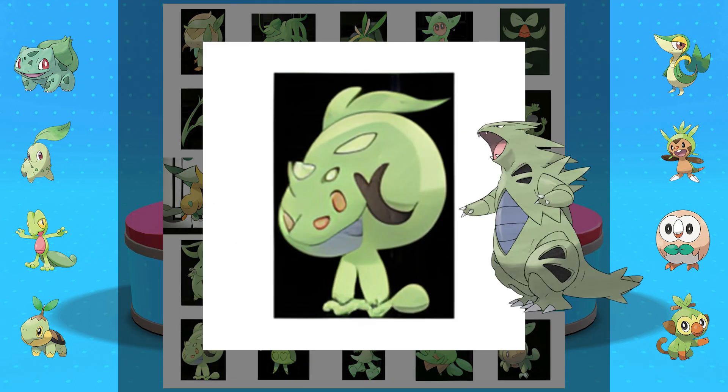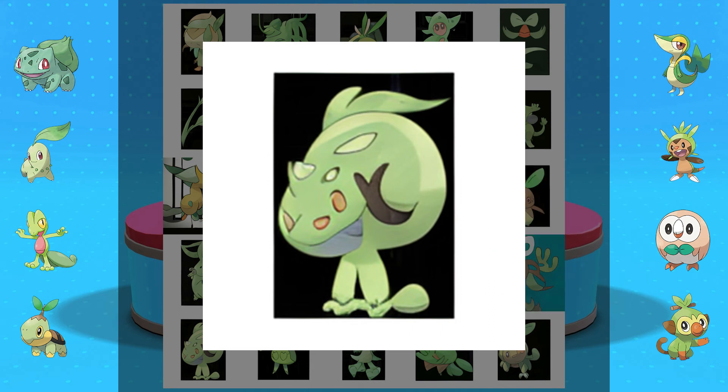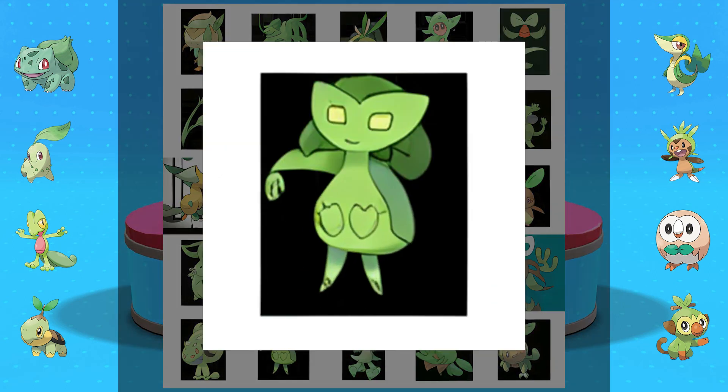This guy's almost got like a Tyranitar sort of color palette to him, and almost a dinosaur-like face — unless it's maybe bug shaped. Its head is very cool but the legs don't necessarily match it. And I really like the little tuft of like grass hair — almost like a Rapidash flame on its head. And then it's got a little horn there. I like this guy. I love this one.